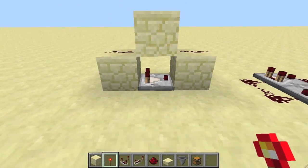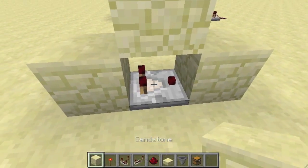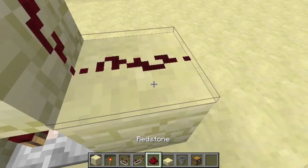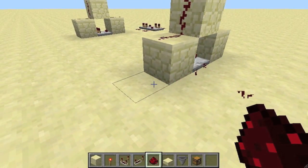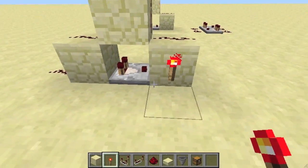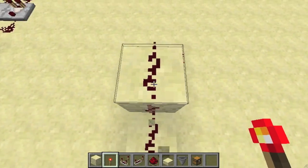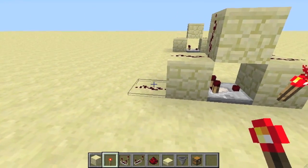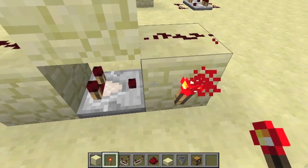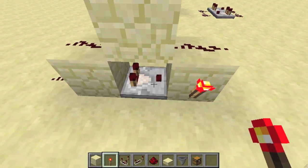I'll quickly build one. It's a piece of sandstone in a sort of triangle shape with the comparator in the middle, and then redstone on all sides. And then it slowly fades out — you can see the torch there. So that's basically how it works: the redstone goes through here, into the comparator, comes out, loops around, and then goes back into the comparator.